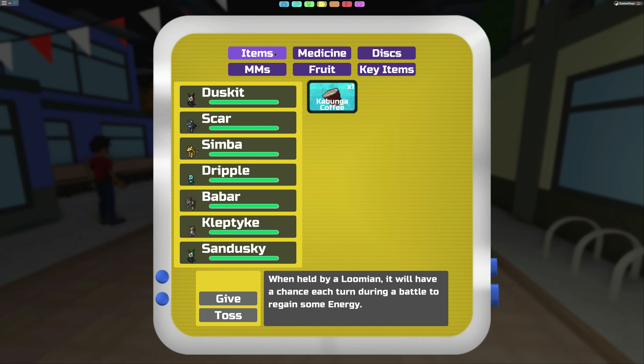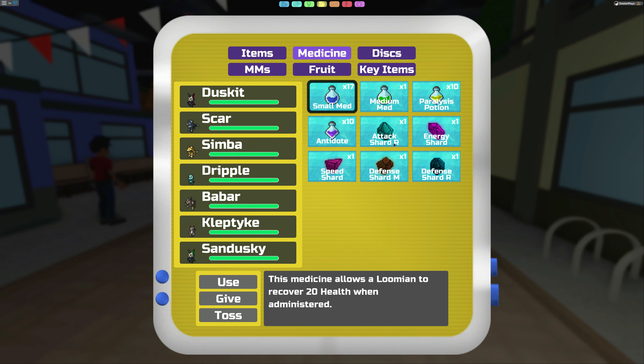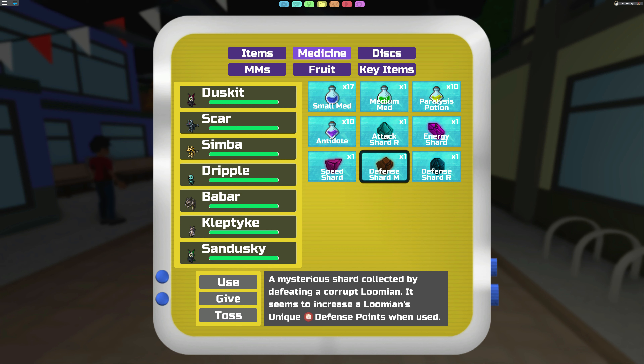I thought it would be in the item area, but it's not. You go to Medicine and that's where you find these. There are various types: some bring up your Attack, Defense, Special moves, Speed, Health, and Energy.